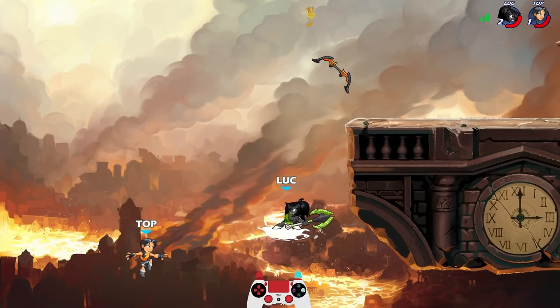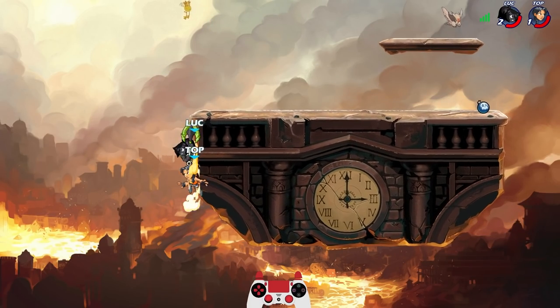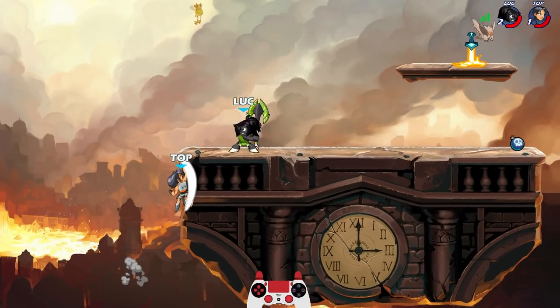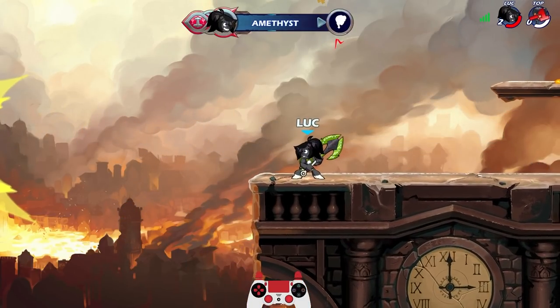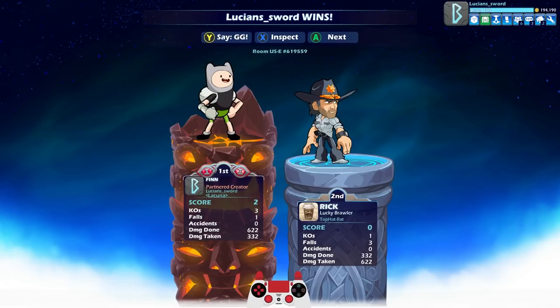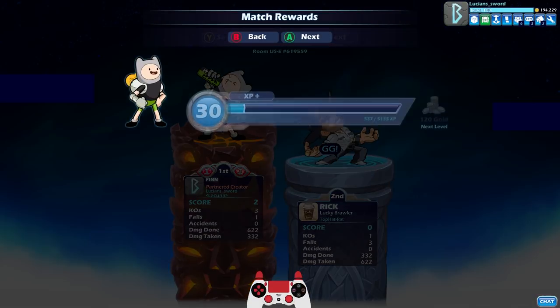Almost got her. Almost. One more good hit, baby. We faked her out with the whip and then finished her out with the Neutral Light on the Axe. GG dude, GG. Well played.